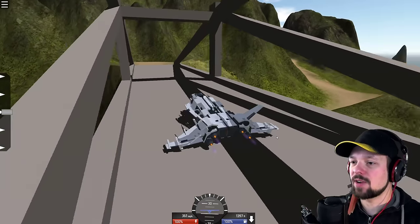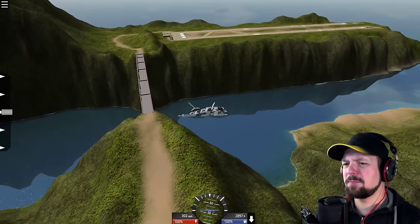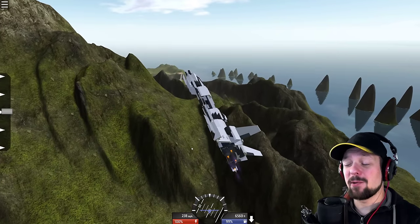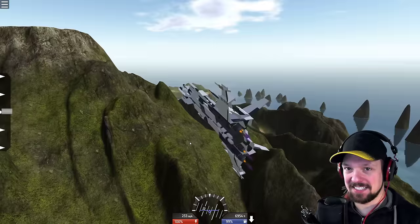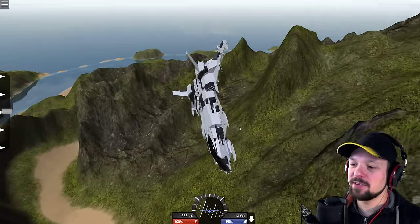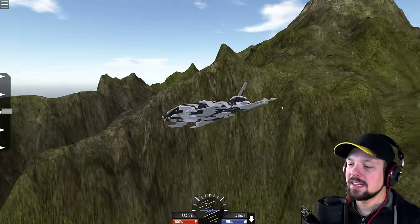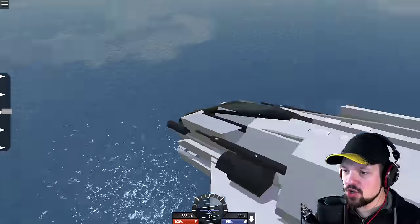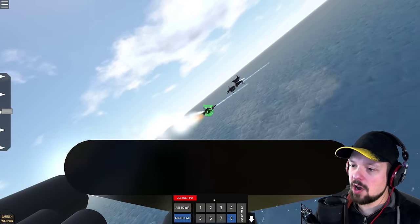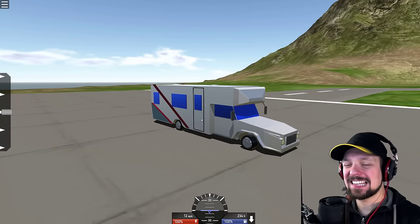I know it is called Simple Planes, but that doesn't stop people from making other cool creations — like this spacecraft. I just flew it through the bridge there without even wanting to brag. It's the SPE Mastodon. I don't know if it's from a certain universe or not, but it's a very cool spacecraft. If there was one thing I'd wish for in this game, it would be the addition of space. It does have some weapons — let's see how well it handles against the ships. Destroyer will be destroyed, no question.